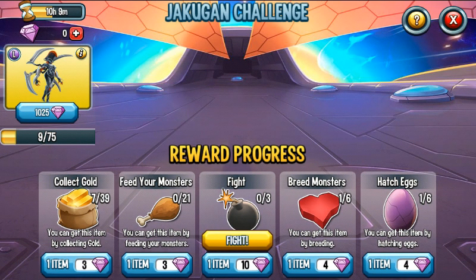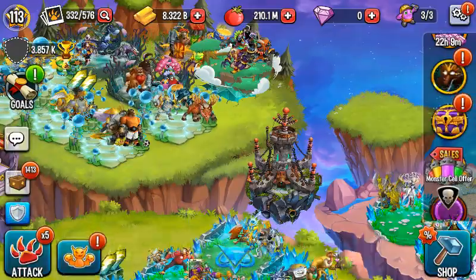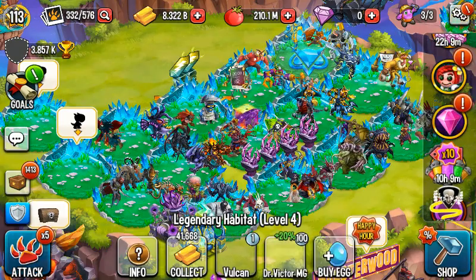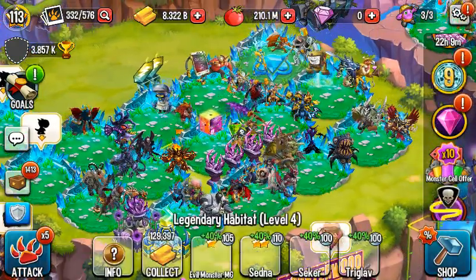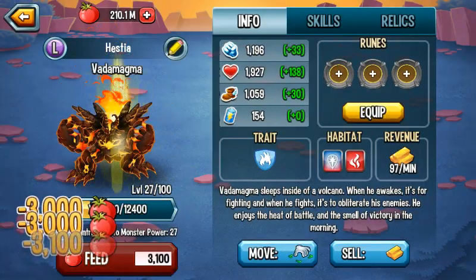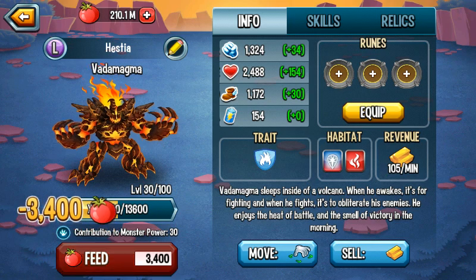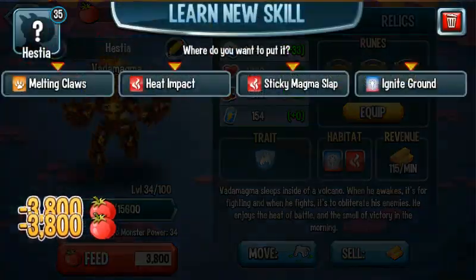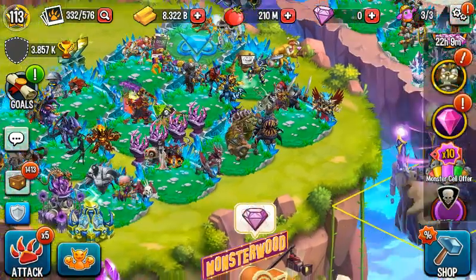We have about 1,000 gems — let's go ahead and fight, and I already did the breeding. Now I need to feed monsters before that. I actually extracted my monster so I can go ahead and feed up this other monster real quick. Let's see if we can get any items — no luck. I'm probably going to be extracting this monster too.